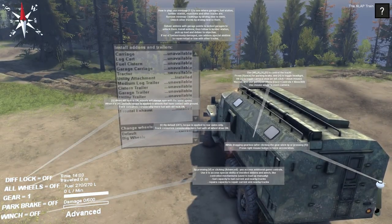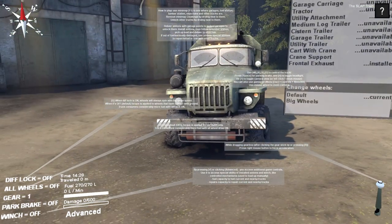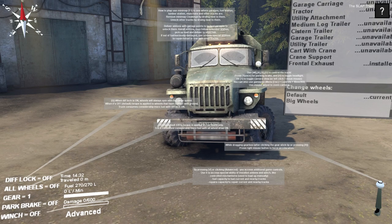We are playing with the Xbox One controller. There's a lot of info right here on how to play: use your mini map, F1 to see where garages, fuel stations, lumber stations, objectives, and other trucks are. Unlock trucks by driving next to them, deliver add-ons with garage points to unlock garages, install add-ons, then follow the lumber stations, pick up and deliver the objective. If out of fuel or seriously damaged, use add-on special abilities to repair, refuel, or tow. I'm excited - this is gonna be a lot of fun. I forgot to look at the controls for the truck though.